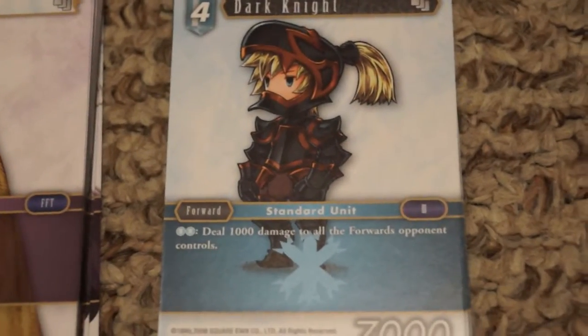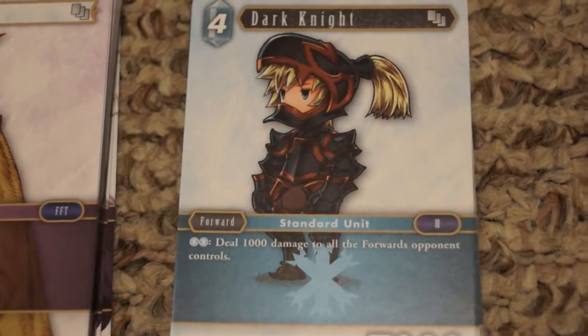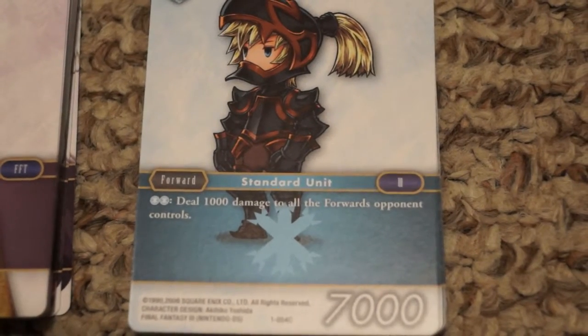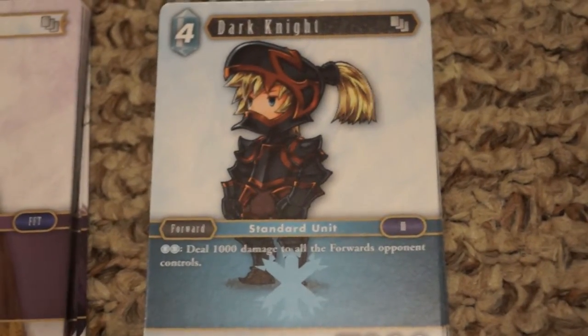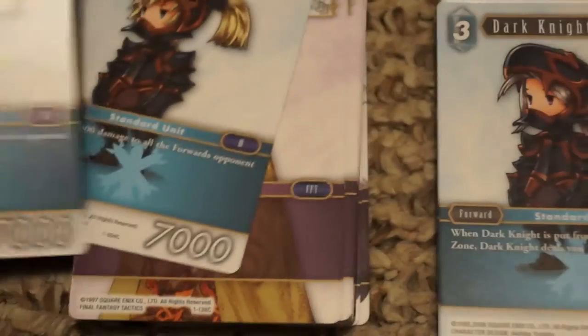Moving to the Ice side, starting with the most expensive: Dark Knight at 7,000 power for four cost. For two Ice resources he can deal 1,000 damage to all forwards your opponent controls. So if you build up a lot of Ice resources you can start killing off guys pretty quickly. You get two copies of him.